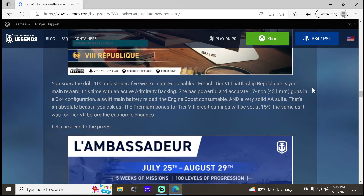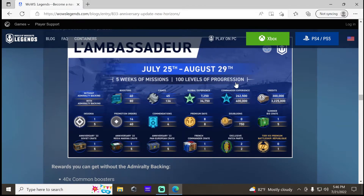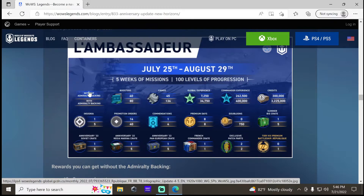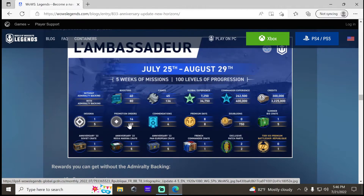Then we got the Republic, which will be the campaign ship. The credit earnings will basically be what tier 7 was before, so unless you have a really good game, you're making minimal credits. Here is all the stuff you get within the campaign — without backing and with backing — and it runs from July 25th to August 29th. Five insignias, 40 promotions, four accommodations — those are the ones I always look at.